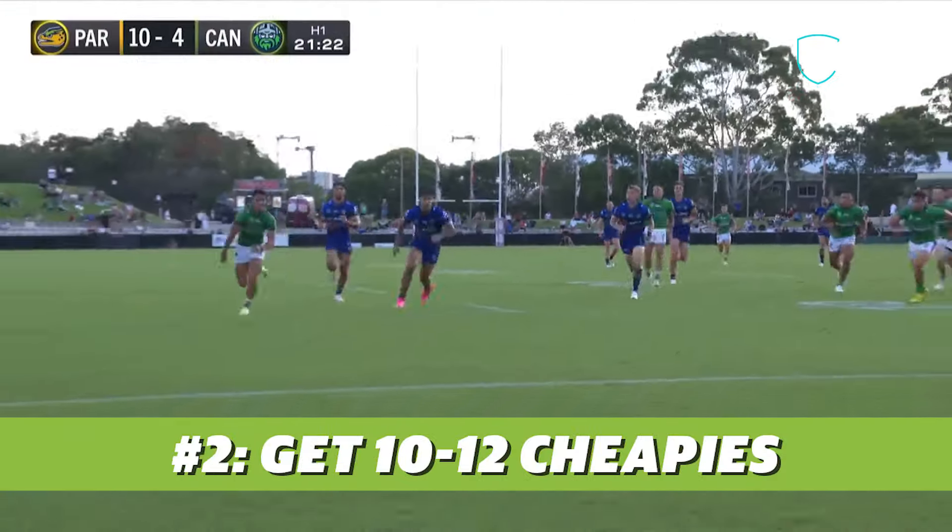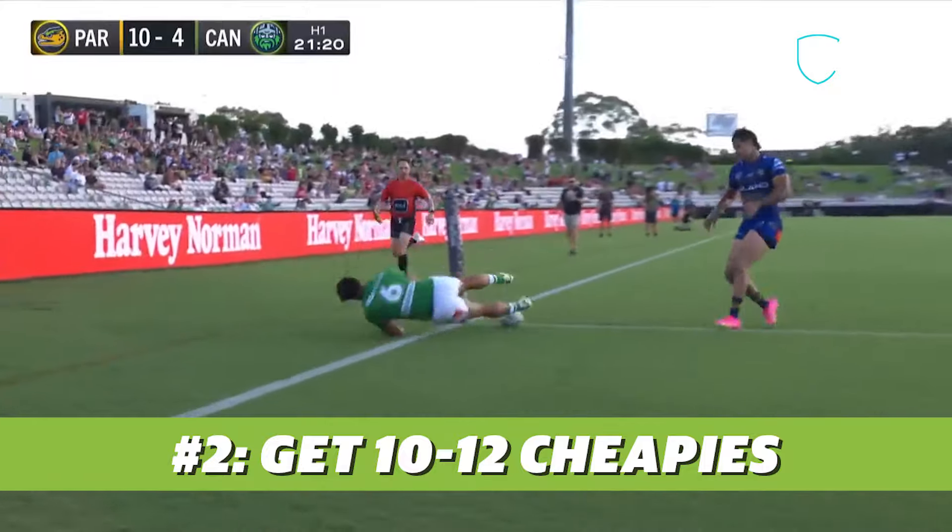The second point is cheapies. These are the most important players in your team. You probably need 10 to 12 of them to start your season, and they're important because they make you money. They're cheap for a number of reasons — they might be rookies having never played before, or they might be veterans coming back in after a long time out with injury.